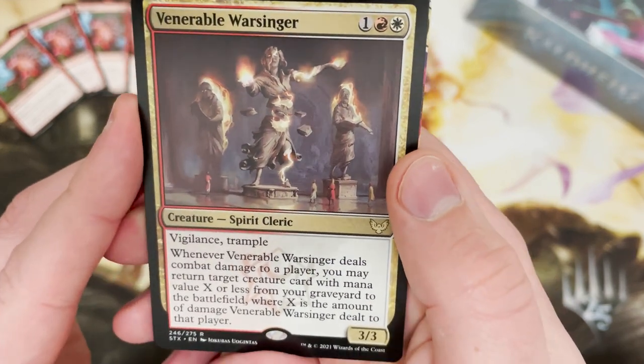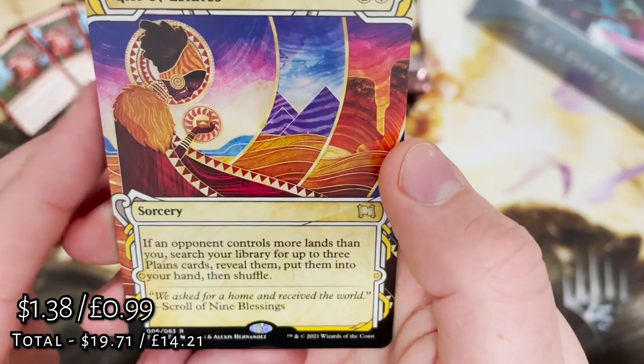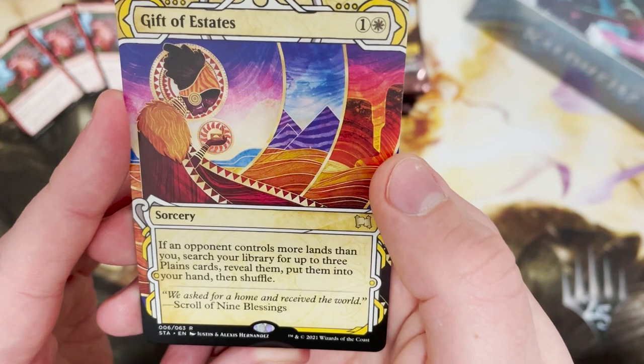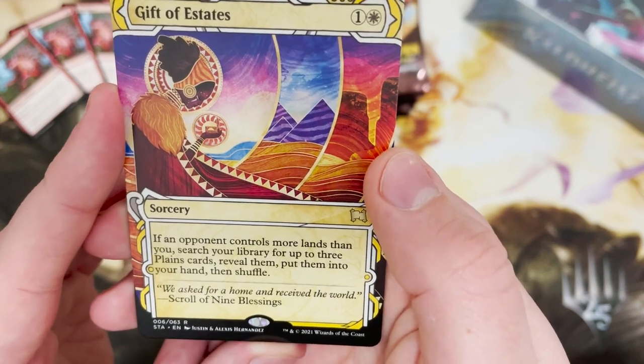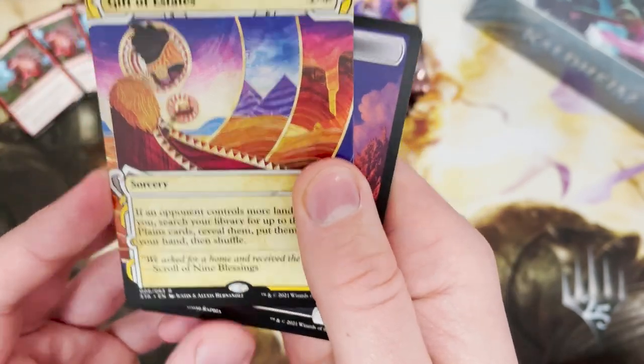Venerable Warsinger — vigilance, trample, three three — not something I ran. And Gift of Estates in that archive slot. Really, really cool art. 'We asked for a home and received the world' — that is exactly how that would sound from the flavor text.